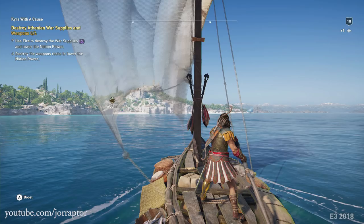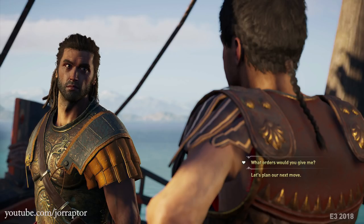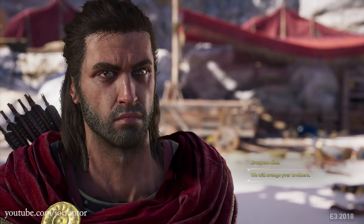From what I can tell, this really looks like an evolution of Origins — building on what was already there and adding even more RPG elements, like separate abilities for ranged and melee weapons and different gear pieces. We also see dialogue choices where you can give orders or plan your next move. If these choices genuinely impact the story or side quest outcomes, that adds tons of replayability and could mean multiple endings. This feels more like Assassin's Creed 2 to Brotherhood than Syndicate to Origins — and building on that foundation seems really smart.